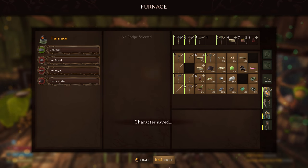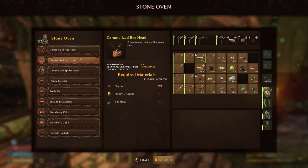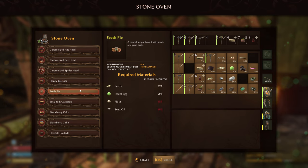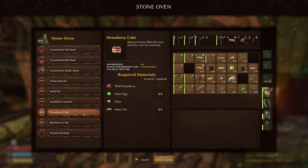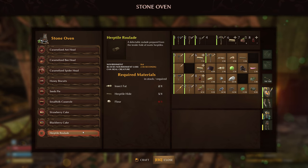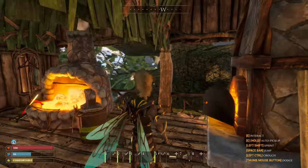Iron ingots need iron shards and charcoal, so a lot of our wood gets used here. The oven - there's the caramelized ant head, that's going to be nectar, honey crumble, and ants. This is a good food right here - it's got 70 on the nourishment and blocks nourishment loss for 720 seconds, over 10 minutes! Spider head biscuits, honey biscuits - so that's what the flour gets used for! It uses a lot of extra stuff we have. I wonder if it's a one-to-one ratio or one-to-two. Are any of these for taming? They all say can heal creature - kind of expensive food to be feeding them.